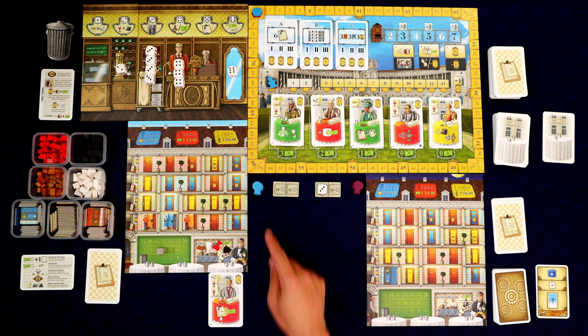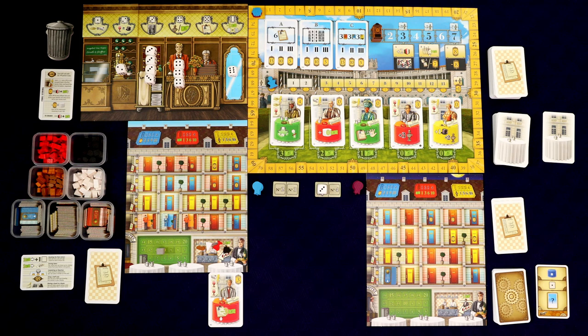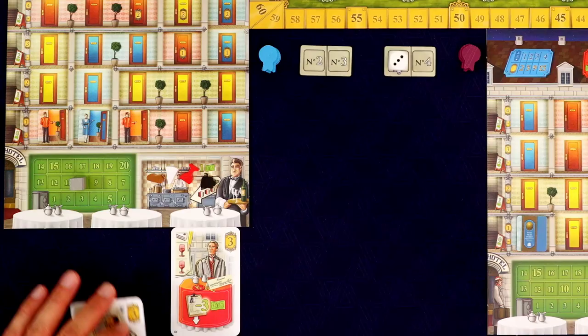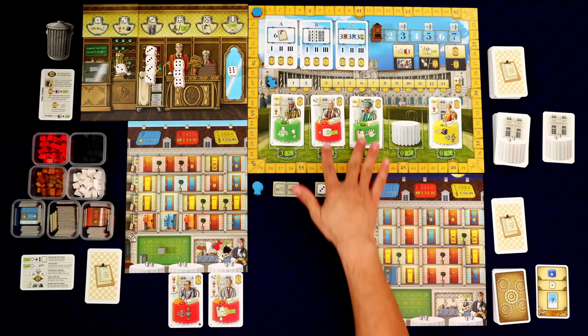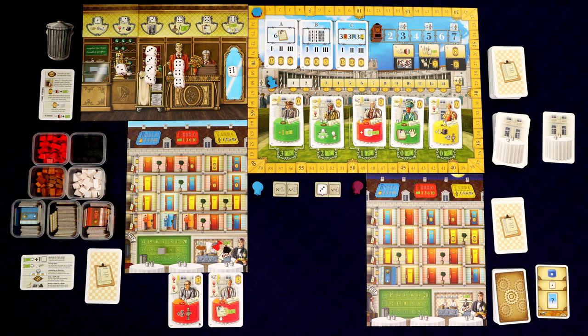Now it's our turn and we get two turns in a row. The first thing you do on your turn is draft one of the guests — the cost is shown at the bottom: zero, zero, one, two, and three. Money is tight in this game and I'm notorious for running out of it, so I'll tend towards cheap. I'm going to grab this red guest and add them to our diner, and now we take one of the dice and take its associated action.